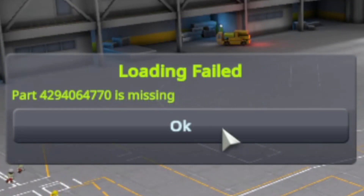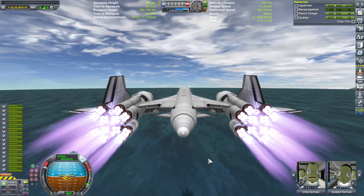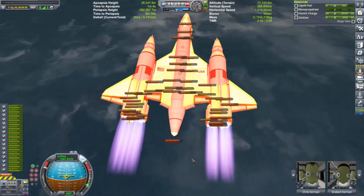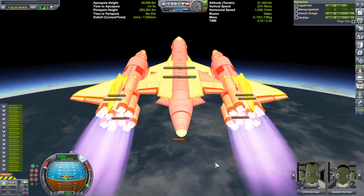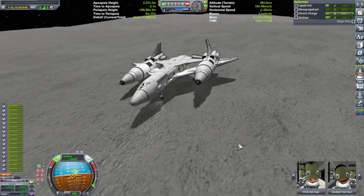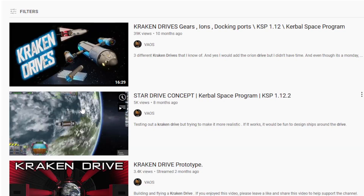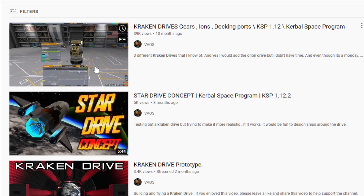Nuclear engines are the best when it comes to interplanetary engines for large spacecraft. Some of you would argue that the Ion engine is the best, and while ISP-wise it is, thrust-wise it sucks. You need a whole lot of power just to get started, so the Ion engine is great for small, very light, tiny spacecraft. For large, heavy ones, unless you feel like sitting there for a couple of years making one maneuver, it might not be the best decision. Unless you use the Cal-1000 and bug your way over there. I do have a video explaining kraken drives and how you can use the Cal-1000 to make the Ion engine a super engine.